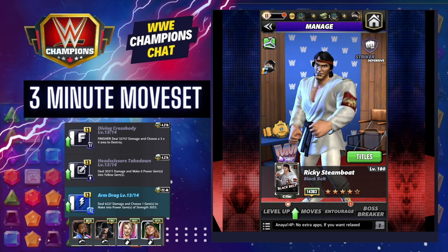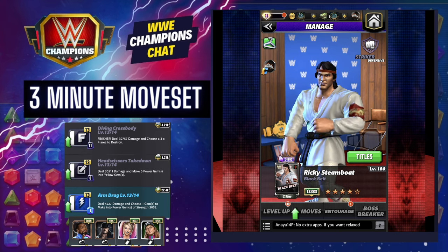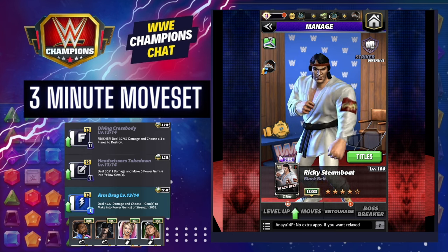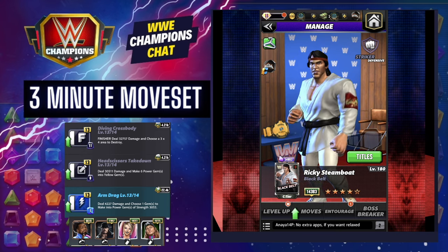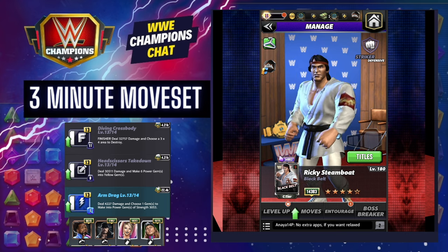What's up WWE Champions universe, this is Lee from Champions Chat and this is your three-minute move set for Ricky Steamboat Black Belt. Now let's get it out of the way — this is a C-tier poster.